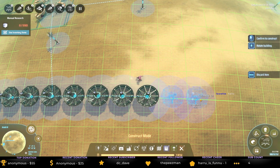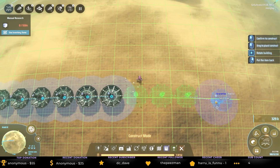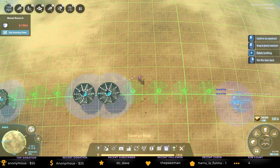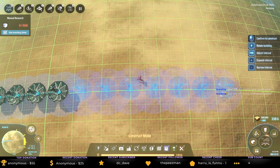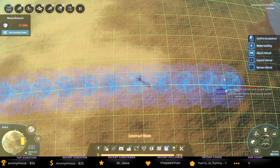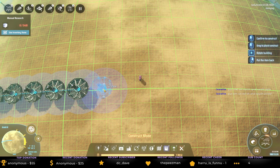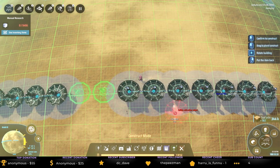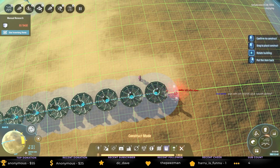Our Dyson sphere should be producing enough power — gigawatts of power. Welcome to the stream. I normally put them on the pole. I've got them on the pole on the other one, but I'm going to try the equator this time. I've seen different theories about the best place to put ray receivers — I've always put them on the north and south poles on my home planet, but I thought on this planet I'd try a ring around the equator.